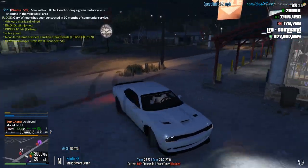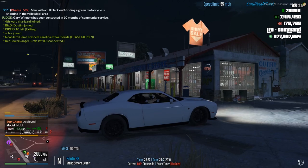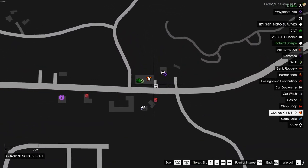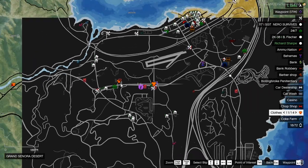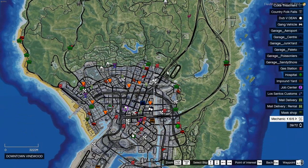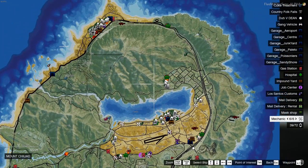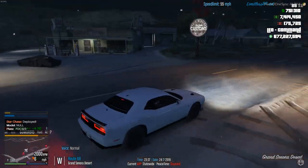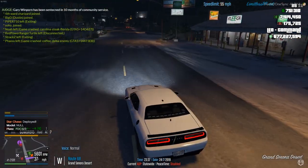If you want to change your clothing, you can come to the clothing store. These are located on the map by the orange clothing icon. There are 14 of them located on the map — a few down in Los Santos, a few up here, and one up near the top of Blaine County.